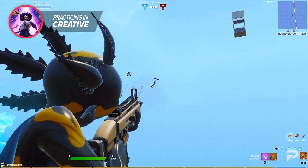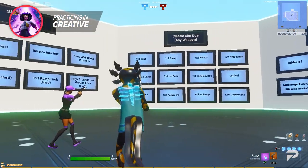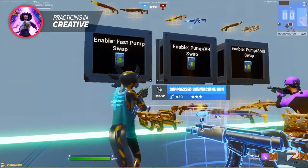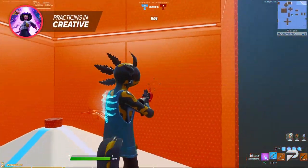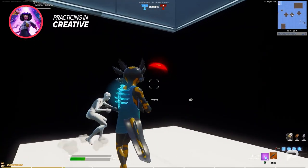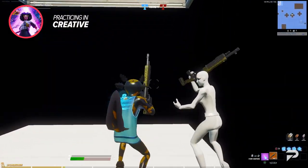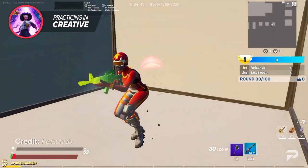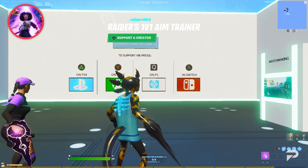Another great aim training map is Raider 464 Aim Duels. The Raider 464 Aim Duels map is definitely going to allow you to choose from a variety of different scenarios and lets you customize your health, weapons, and fighting space. Queue up with a friend and 1v1 them a couple of times — this Aim Duels map will help you warm up very quickly and make sure that your tracking and crosshair placement is at your best potential. You should spend at least 20 minutes a day on this map. Almost every single pro player uses this map and has permanently implemented it into their routine. You can also queue into the map and go into matchmaking if you need someone to play with.